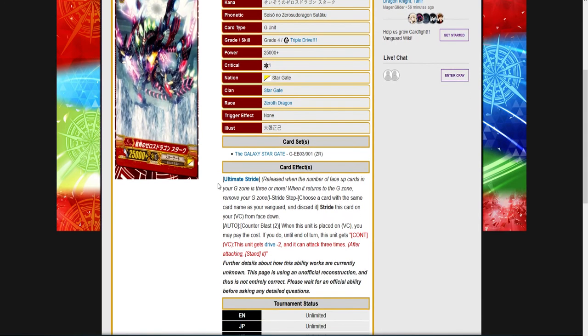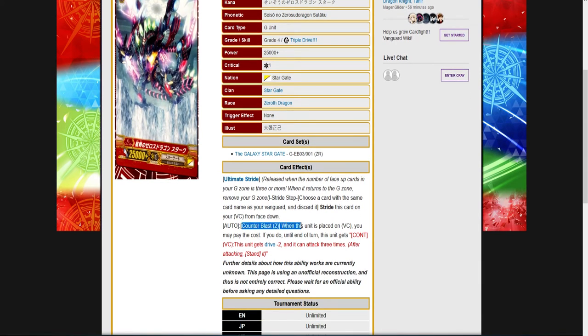Maybe I'm underselling this card, but I feel like a Counter Blast of 2, lose two drive, and attack three times — I guess you have to guard it multiple times in order to survive if I get a critical. But in reality, it's no real benefit. I mean, I don't lose cards, I guess. I'm really not getting anything, and Mega Colony shuts this down — there's a card that literally prevents the Vanguard from standing.